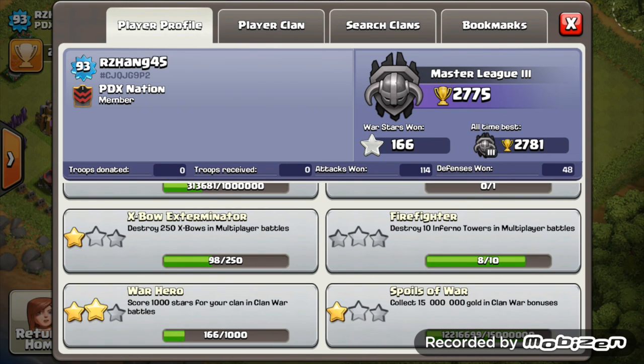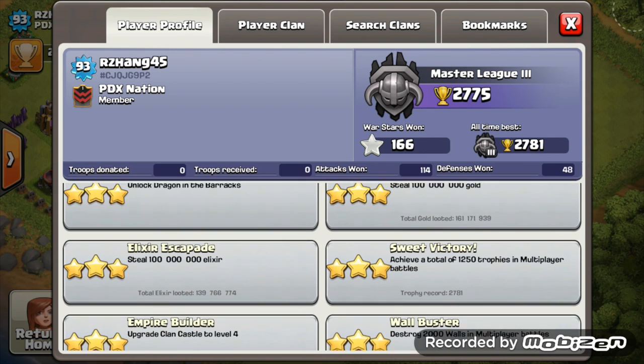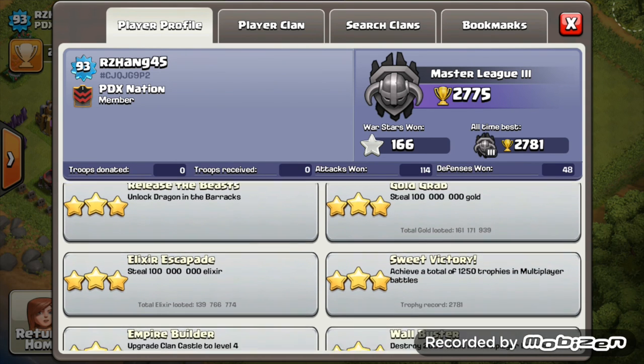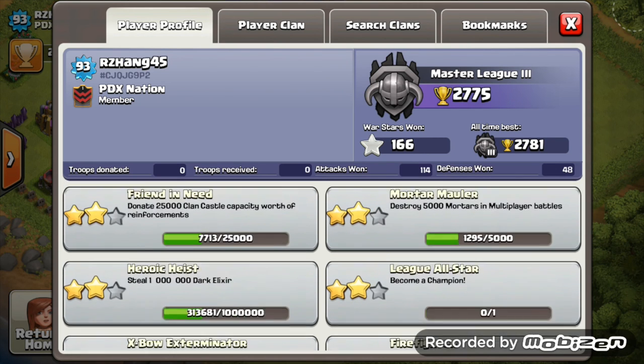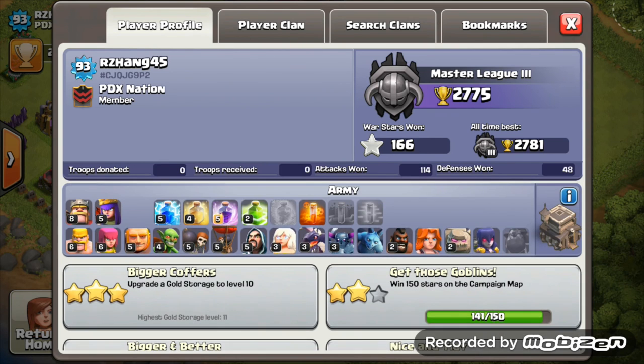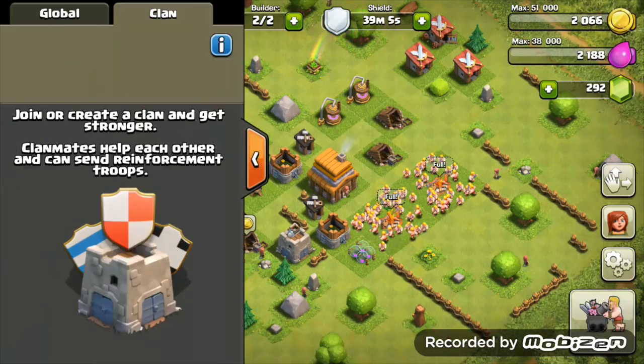166 war stars - almost got the spoils of wars second achievement star. Farming-wise, over 160 million gold and almost 140 million elixir grabbed. Dark elixir grabbed - you've just got one third of the way there, so that's looking good. Thanks for the second submission RZ Hank, maybe submit again in about 5 more episodes.